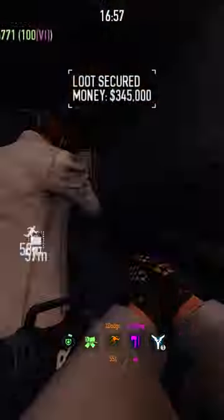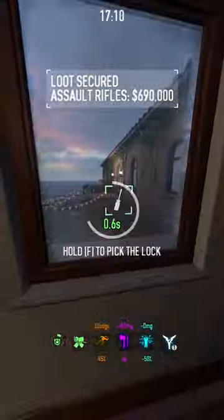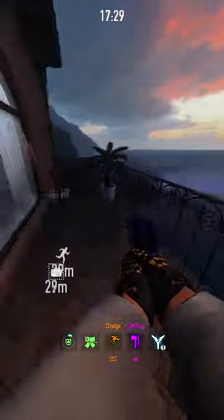Then go into the mansion, up the stairs on the opposite side of his office. The second spawn is going to be right here. And the last and final spawn is going to be right where he spawns, on the balcony.